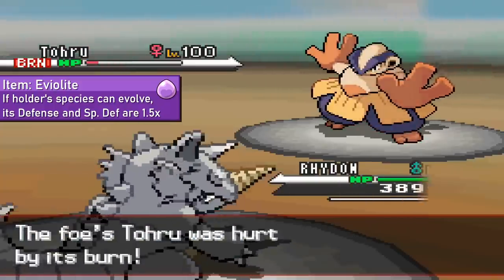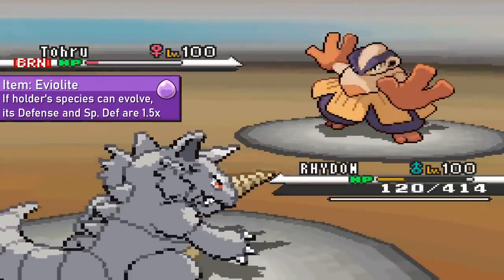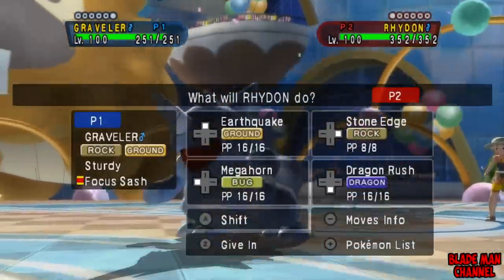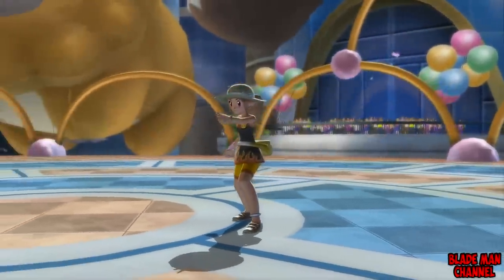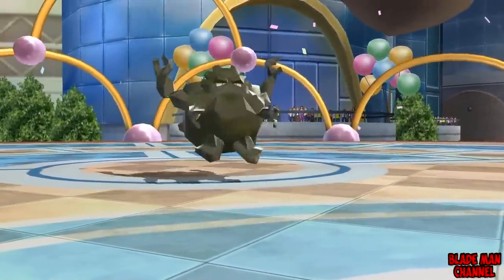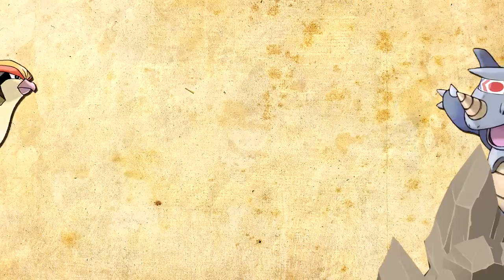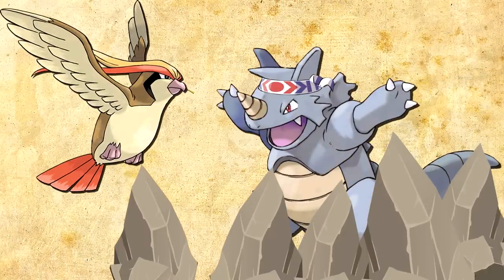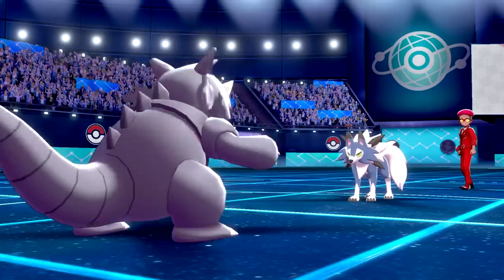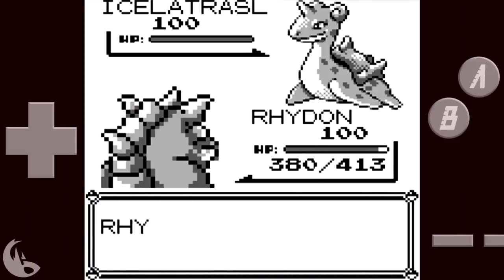Perhaps the most perfect example is Rhydon, which is pretty much a copy-and-pasted Rhyperior. It can imitate any Rhyperior set almost perfectly. Generation 4 NU proves that it doesn't even need the Eviolite to be good, as Eviolite didn't exist yet and Rhydon is still excellent — tanking hits, setting up Stealth Rock, and dishing out its brutal STAB combination of Stone Edge and Earthquake. Even in Eviolite generations, Rhydon doesn't need to run the item, as it's a brutal Choice Band user as well. From Generation 4 NU to Generation 5 RU to NU in Generations 6, 7, and 8, as well as Gen 8 PU, Rhydon is a perfect example of a competitive not fully evolved Pokemon.